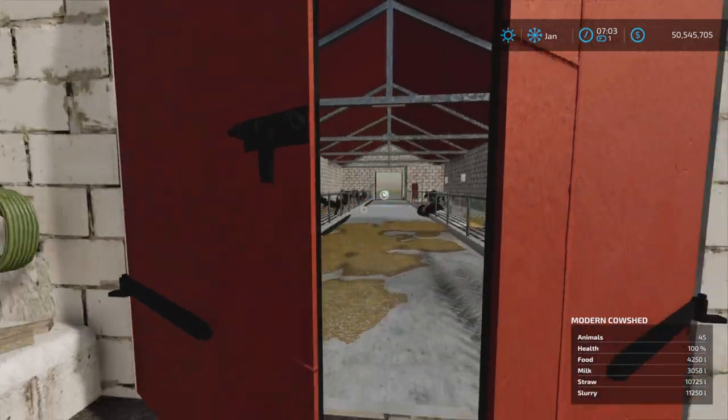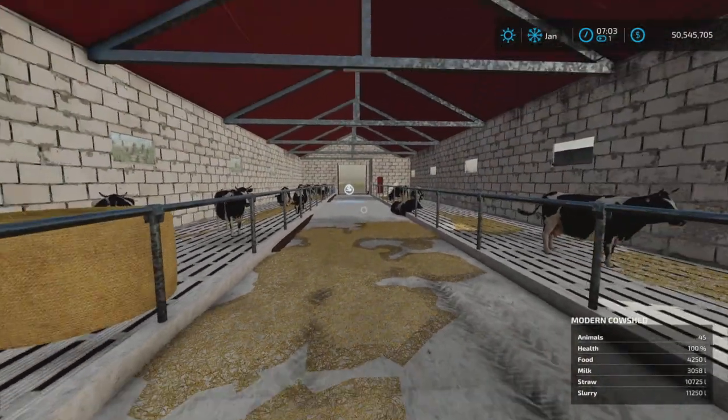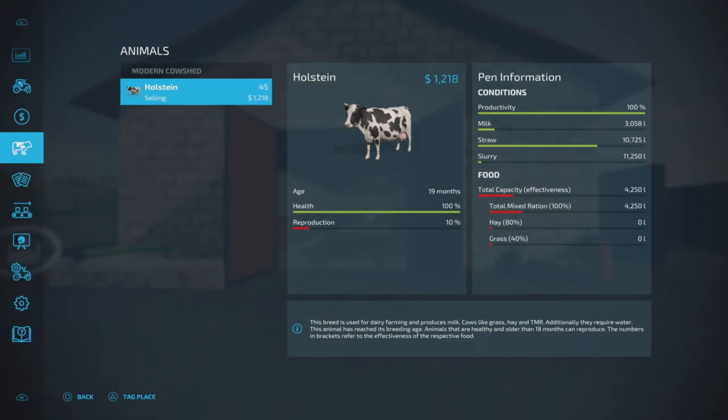This is probably the backside because here is the slurry trigger, and the doors open like this. Straw goes in here. I've run it for a month already - straw is down a bit, and the food is down to almost nothing, about 4,000 liters left. So it will last but you'll have to refill it once a month for sure.